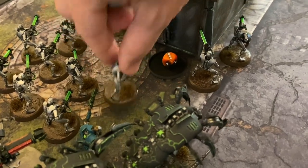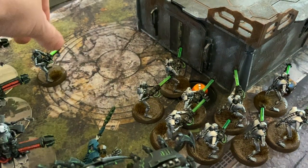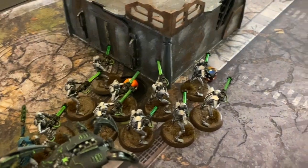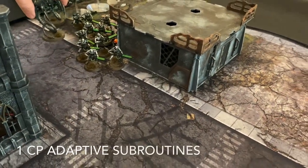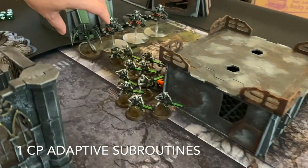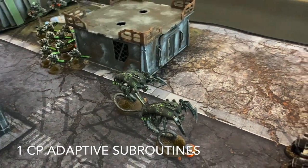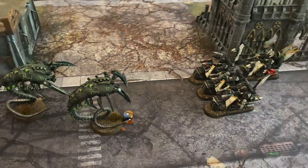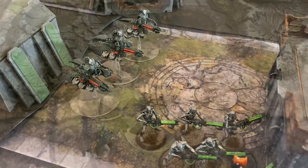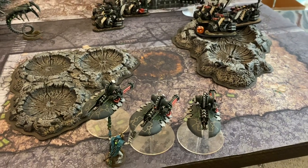Six of them are going to draw a line of sight — if six can see, only six can shoot, that's kind of the way that we're playing it, as some of these models didn't make it around the building. Next up, the Wraiths rolled a four on a d6, so they are going to move 16 inches, and they are also going to play Adaptive Subroutines for one CP, getting them quickly up the board and allowing them to charge after advancing. Next up, the Cryptek is going to play the Veil of Darkness, so he is going to disappear along with those Destroyers, and then we're going to move on to the shooting phase after seeing these Destroyers pop up.